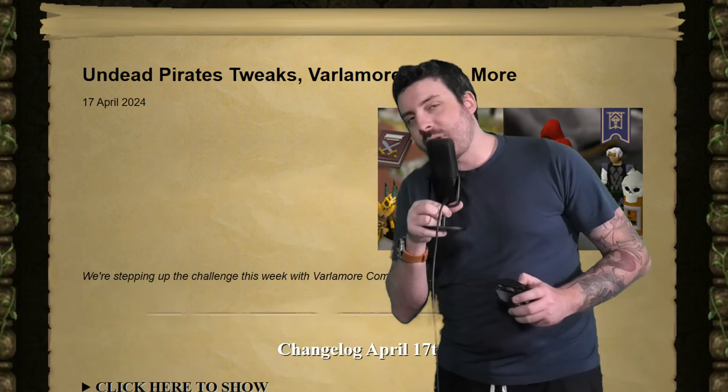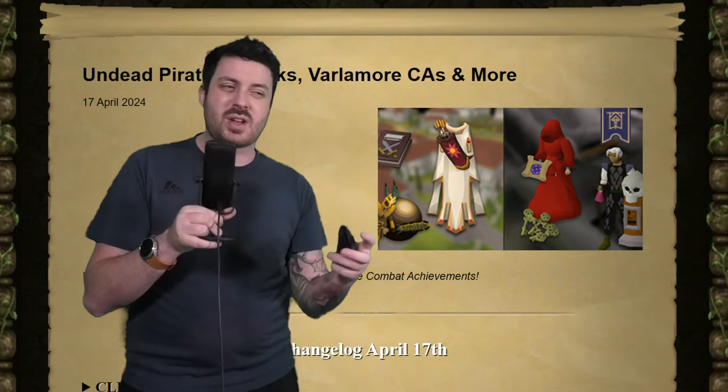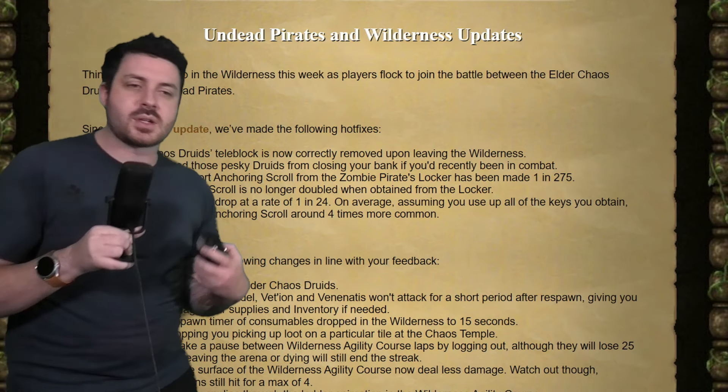This week's update for Old School RuneScape consists of Undead Pirate Tweaks, Valamore CAs, and more. We won't spend too much time on the Undead Pirates, because I know you guys don't really care too much about Wilderness content — you want to get into the more interesting part of this update — but basically they've made it more convenient to kill Chaos Druids.